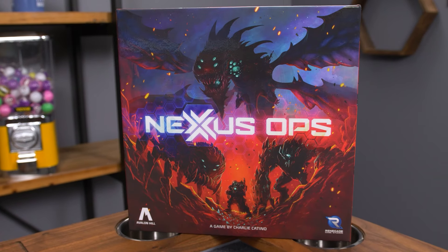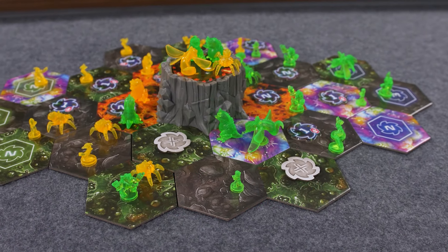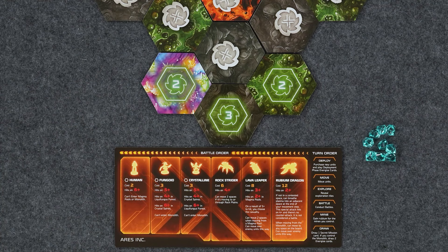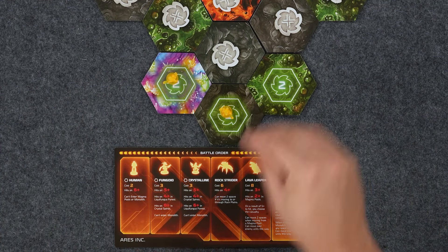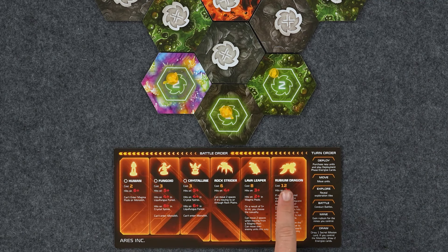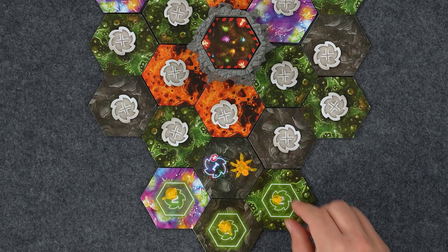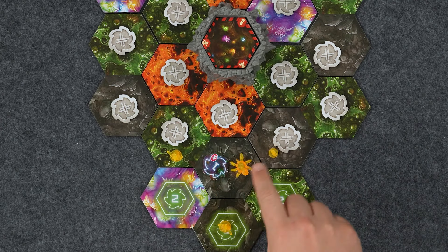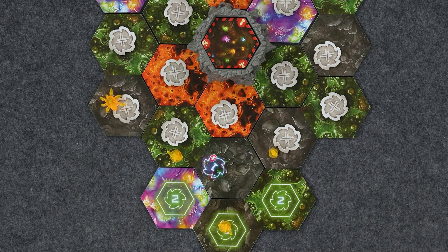In Nexus Ops, players will be battling out with their troops, trying to be the first one to score 12 points. Points will be gained by controlling the battlefield and winning battles, sometimes in specific locations. On a turn, the active player will begin by spending Rubium to deploy units to any of the spaces on their three home tiles. There are various units from Humans, which cost two Rubium, all the way up to Rubium Dragons, which cost 12. Once you have deployed any units you wish, all your units can move. Most units have a movement value of one, but at times can move uniquely, such as the Rock Strider, which can move up to two spaces so long as they enter or pass through a rocky plain.